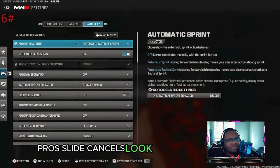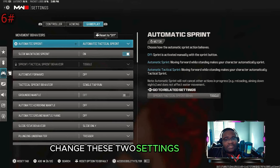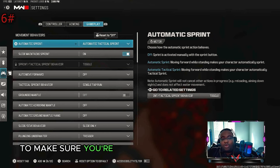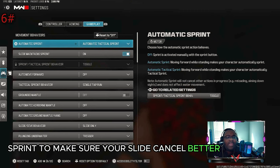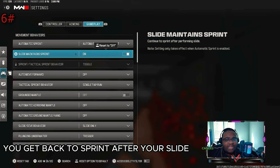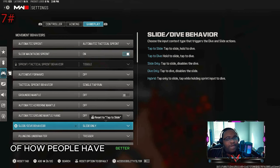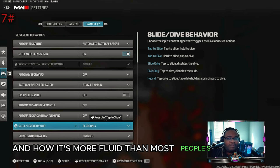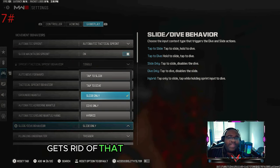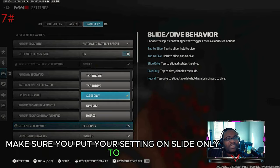Do you want to know why pros' slide cancels look so smooth while yours don't? Change these two settings. Put your automatic sprint to tactical sprint so you're always at tactical sprint — this makes your slide cancels better. Slide maintained sprint is the secret sauce to make sure you get back to sprint after your slide cancels, otherwise you'll end up walking. Also, a lot of people use tap to slide, but if you put it on slide only, it gets rid of the little delay between sliding and slide canceling to make it more fluid.